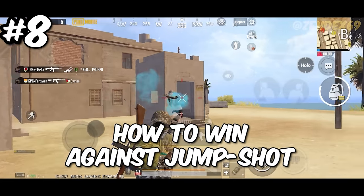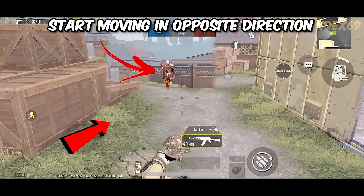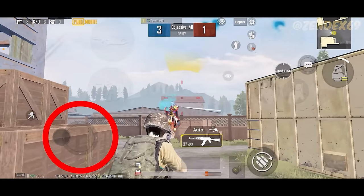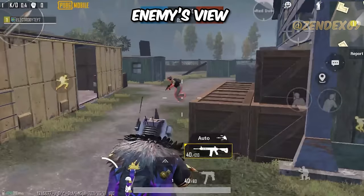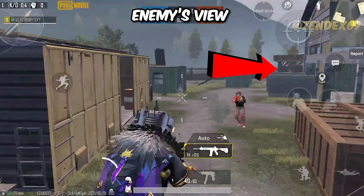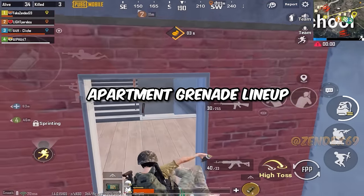Tip number eight — how to win against a jump shot: as soon as you see your enemy jumping, start moving in the opposite direction. If your joystick is moving towards the right, rotate it to the opposite direction. Doing this will make your opponent miss all their shots. From the opponent's view in slow motion, you can clearly see that suddenly changing direction messes up the enemy's aim, causing them to miss all their shots.